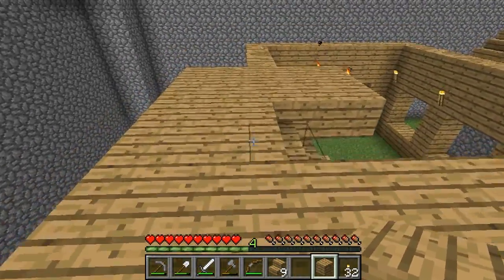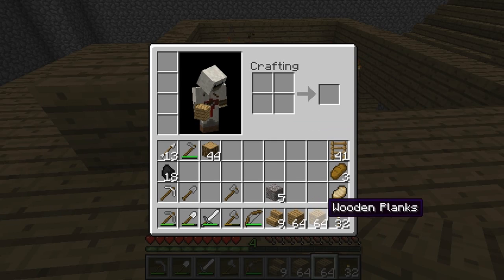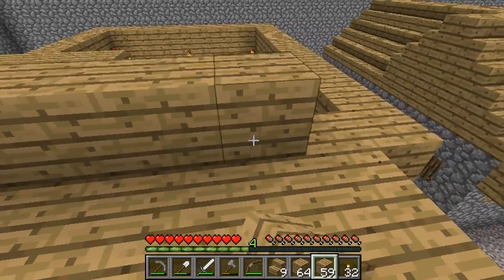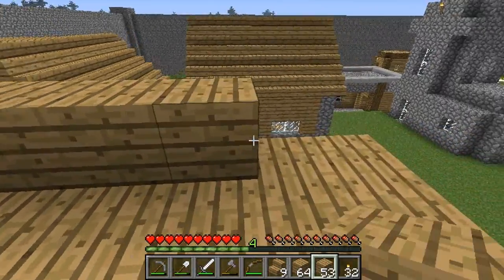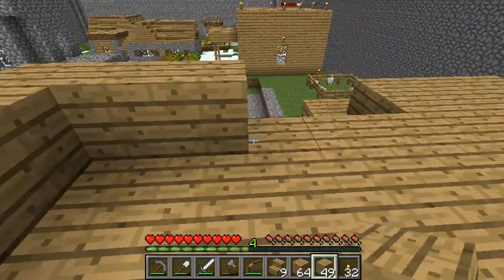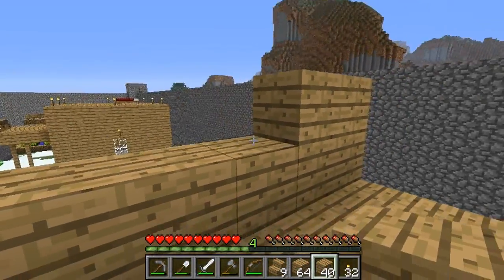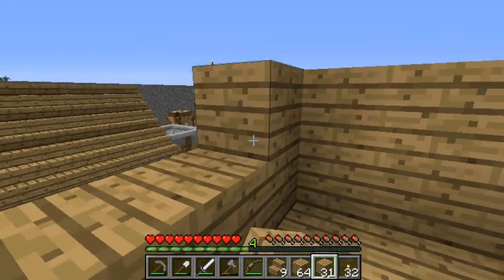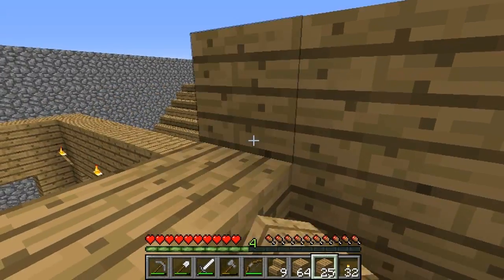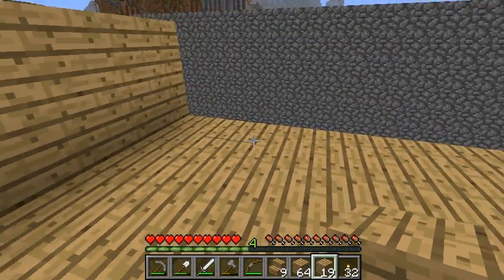This is going to be the top of the stairs; we'll start the wall right there. Hey, check this out — shift-click. See, I do know how to do it, I just don't always like doing it. This room really isn't going to have a whole lot to it — it's just going to be sort of like a bedroom. I'll worry about redoing doors and windows afterwards; right now I'm just getting a basic structure down so you guys can see the vision of what this place is going to look like.